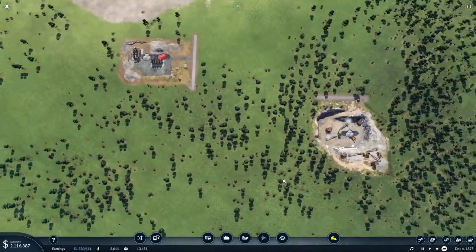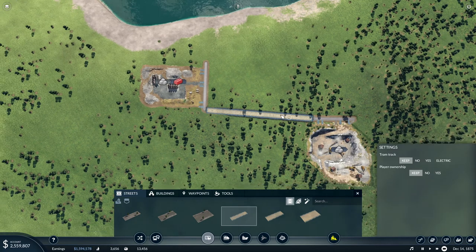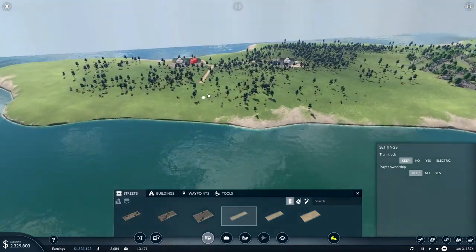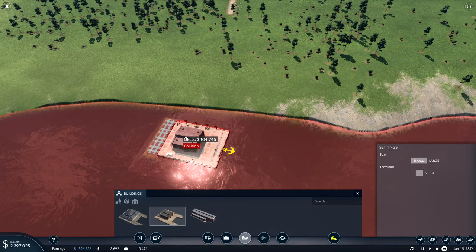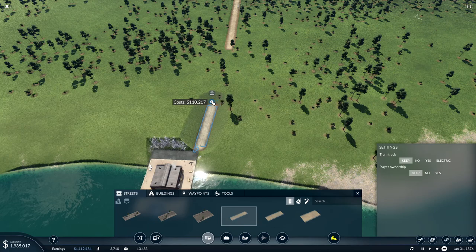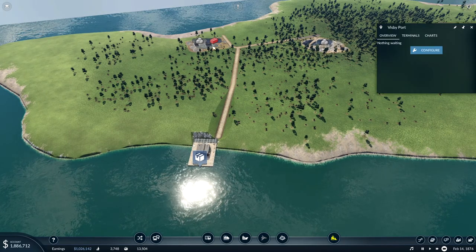Let's start with connecting this - it's going to be some really short lines here. It's probably pretty steep, but it's not that bad. I want to go with large vessels here, so let's see if we can hook this up first without doing any tunneling. It's too far away, so it's not connected.